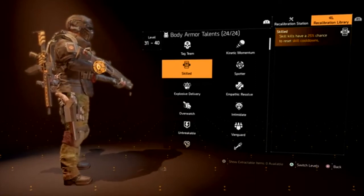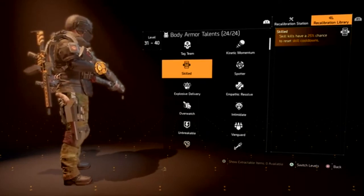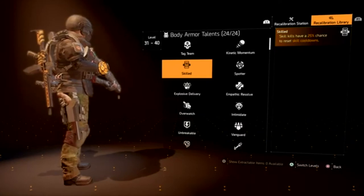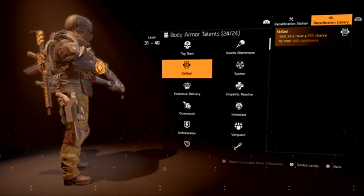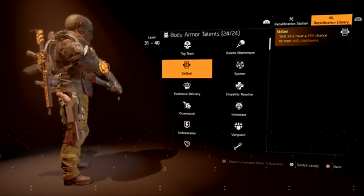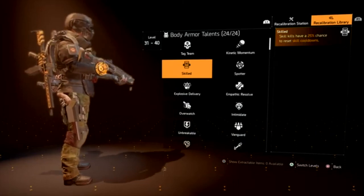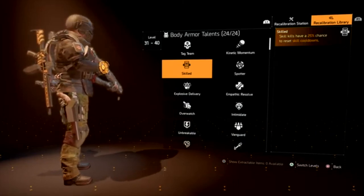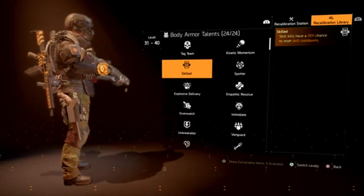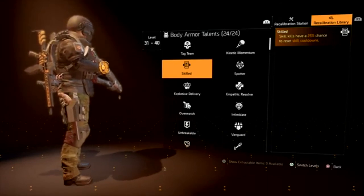The exotic weapons and gear are just showpiece items. There are only a handful that are somewhat useful — like the Wyvern Wear for status effect builds, the Gunslinger holster for pistol DPS builds, or something like the Eagle Bearer, Ravenous, or Regulus pistol. These are a handful of exotics that are somewhat better and useful, but not the best.